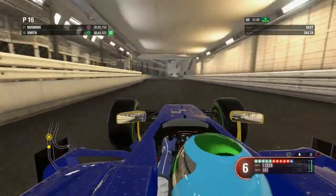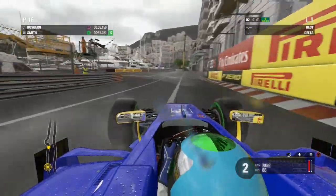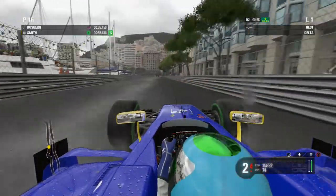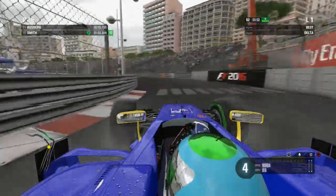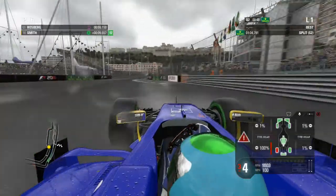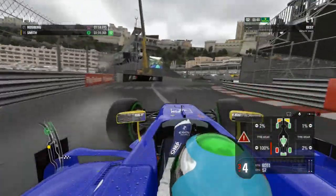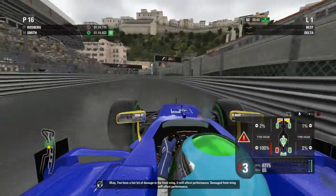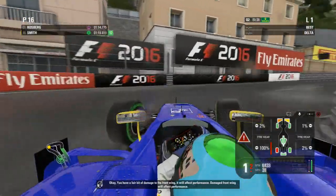Coming through the tunnel which is sideways, almost on the exit. Braking early for the downhill section, round the Nouvelle Chicane safely for once. We hit the barrier on the entry to Tabac - avoid it on the exit. But we've got a puncture. Corner cutting warning. We've got a puncture - that's qualifying done, guys.